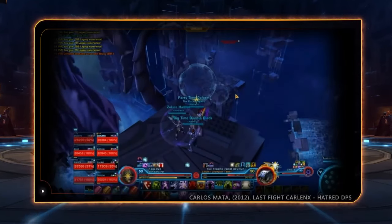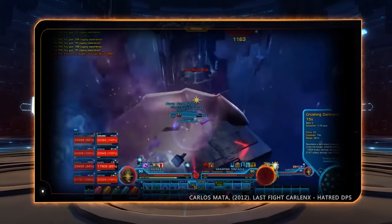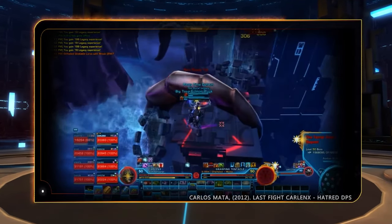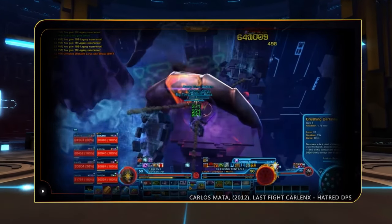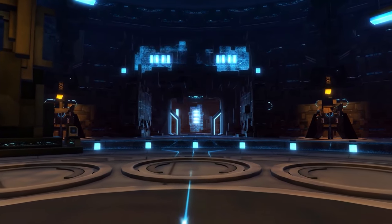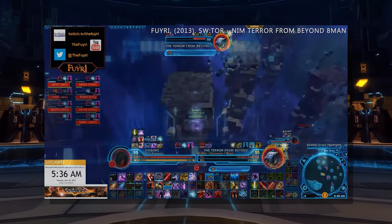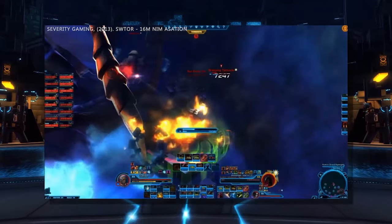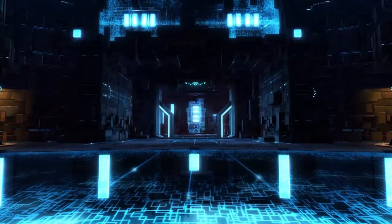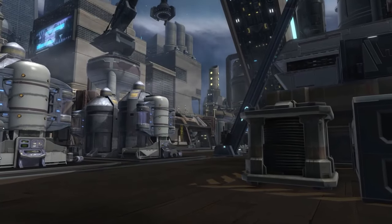Eventually the developers did retune the Dreadguard encounter by lowering the DPS requirement. This enabled the first full nightmare clear and world-first instance clear of Terror From Beyond to be nabbed by the nightmare progression guild Hatred, on June 26th, 2013 at 12:45am PDT. There was a lot of debate about the world-first, with competing guilds Suckerfish and Severity Gaming coming close to claiming the title, but Hatred ultimately took the recorded title as the first official TFB NIM clear.